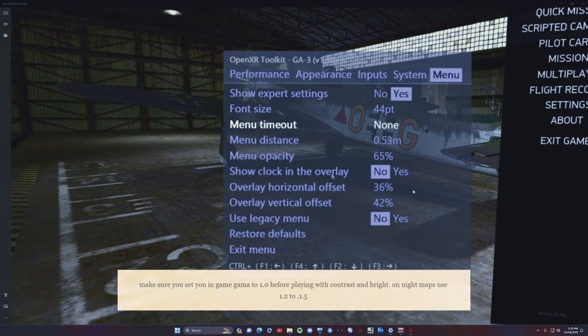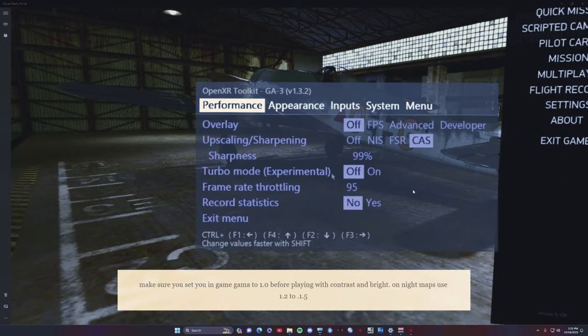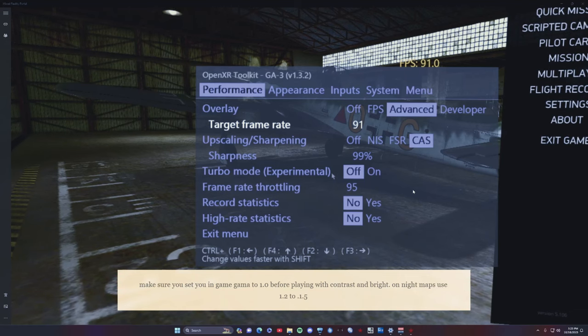In the OpenXR Toolkit under Performance, I highly recommend going into Advanced. I've been setting it to 91 for the frame rate throttling cap. We've found if you drop it down to 91 it stays around 88, so I recommend setting it to around 93-94 so it's neutral. What it does is it seems to focus the game and causes less screen freeze, leaping, or jumping — it's just better. It may be a placebo but everyone who tried it definitely noticed.